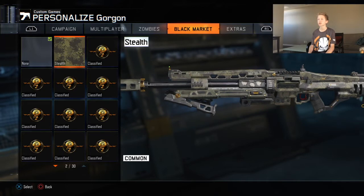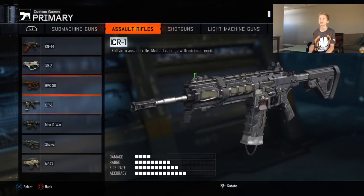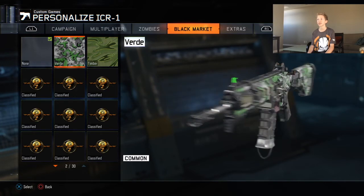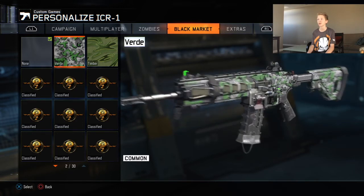Now maybe we can see what it looks like — yes, we can see what it looks like on the ICR one. So let's look at the black market. Here we go — this is how you can check, just go into custom games, you don't have to unlock it yet. This looks like a pretty cool camo. I actually think this is really cool. I like it a lot.